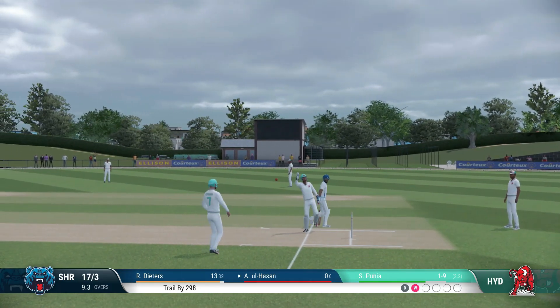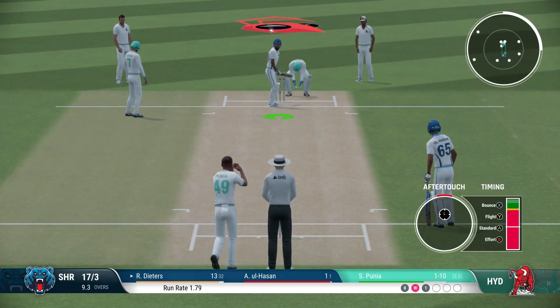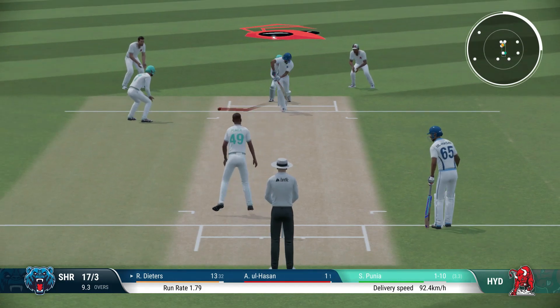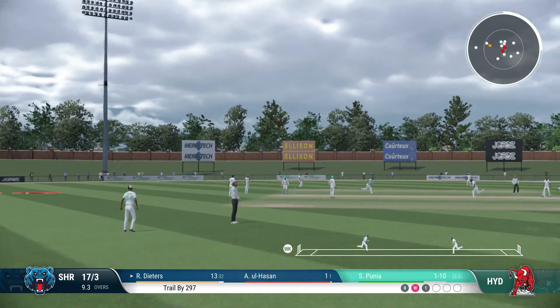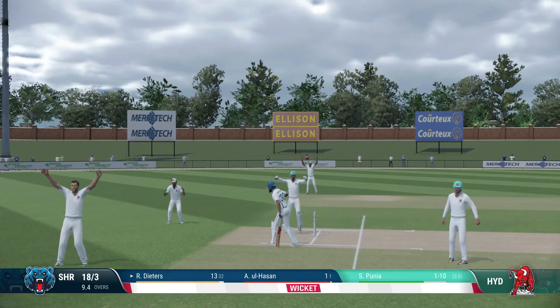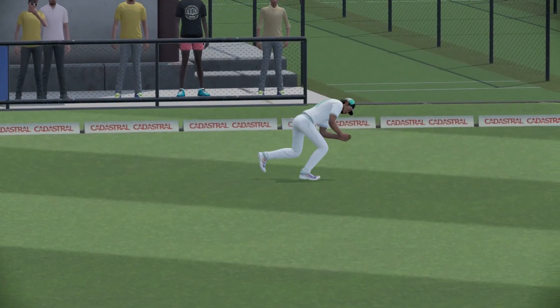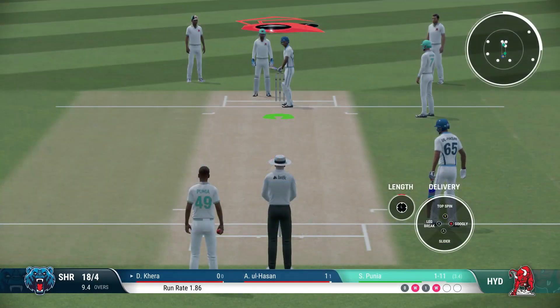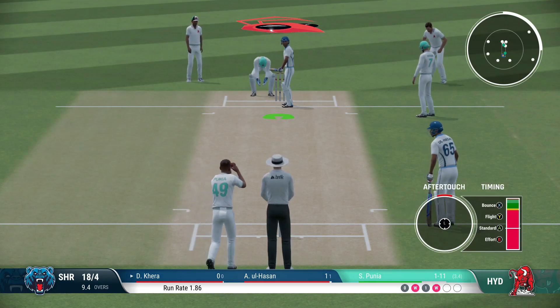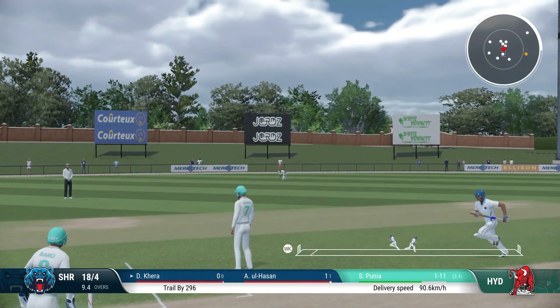Good precision with the throw back. The new batsmen are easier to get out because they're not settled, but it's difficult to get the ones that have been playing for some time because they've already settled and know how to play the shots. Oh, we got a run-out! As long as we are getting wickets, I don't mind which way they are coming from. Four wickets now — just six more for us to win. Get this first one behind them and then push on.